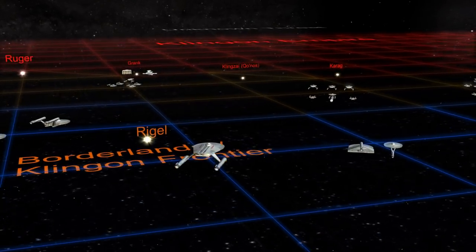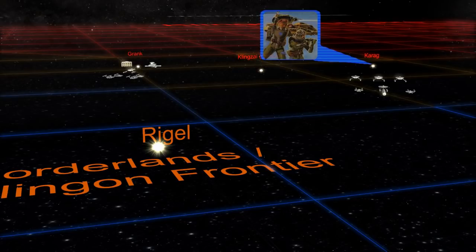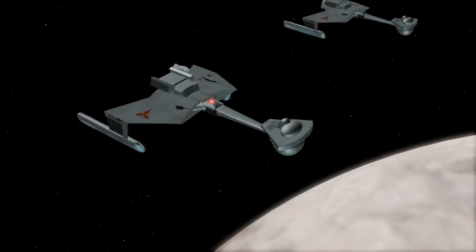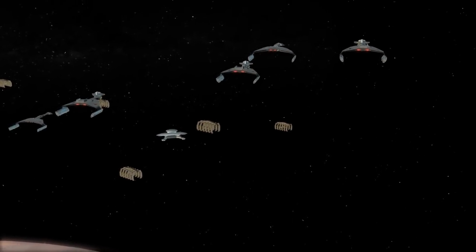With the help of Admiral Comex, Starfleet planned Operation Argus Redoubt — a plan to take the strategically important planet of Karag, which would have to be done with ground forces, and simultaneously a space assault against the Klingon shipyards at Grank. The Karag invasion was a long drawn-out ground battle where the Klingons used Chlortheragin nerve gas, but Starfleet had developed an antidote. The attack on Grank utilized captured Klingon ships, which were numerous by then, and Admiral Comex provided the proper Klingon signal IDs.